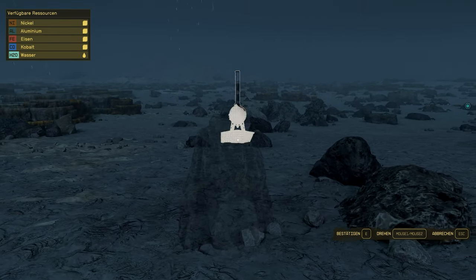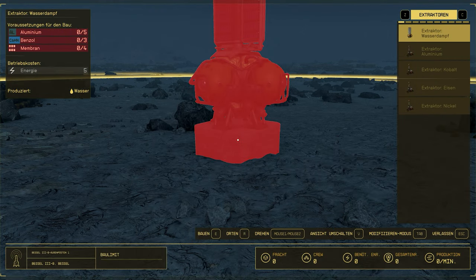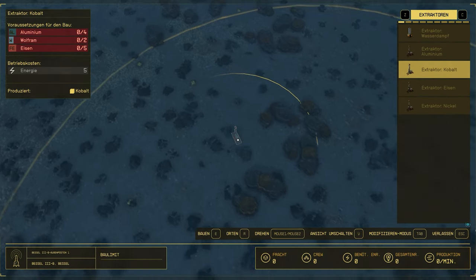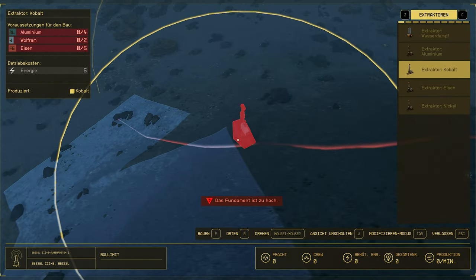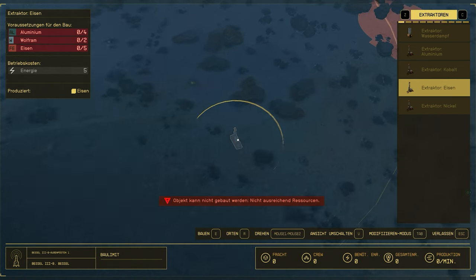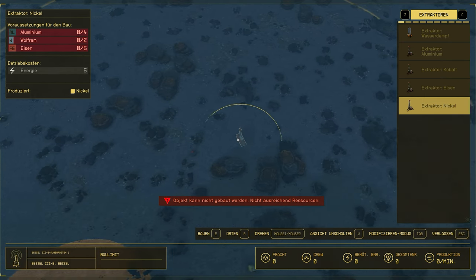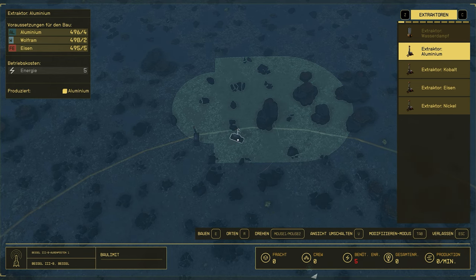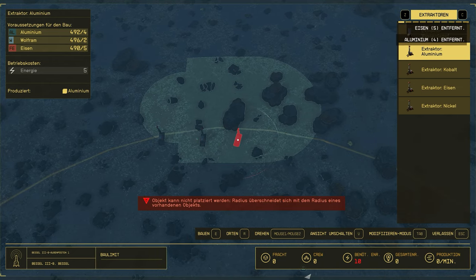At our outpost location we have all the basic materials to gradually expand our base. For the beginning we only need 44 aluminum, 10 tungsten, 20 iron, 12 nickel, 8 cobalt, and 2 fibers. With these we build an extractor for each resource, suitable wind turbines for energy supply, and an industrial workbench on which we can make adaptive frames with locally available materials, which are necessary for most buildings.